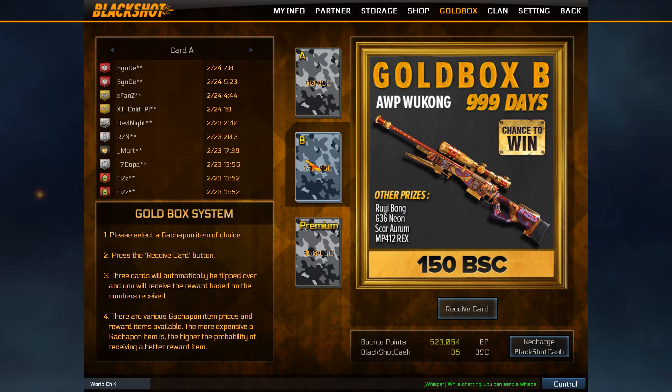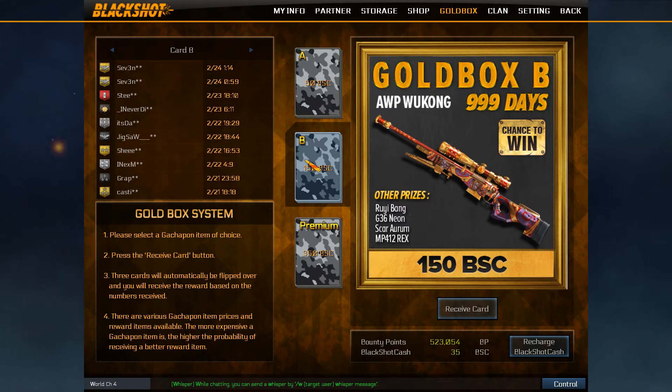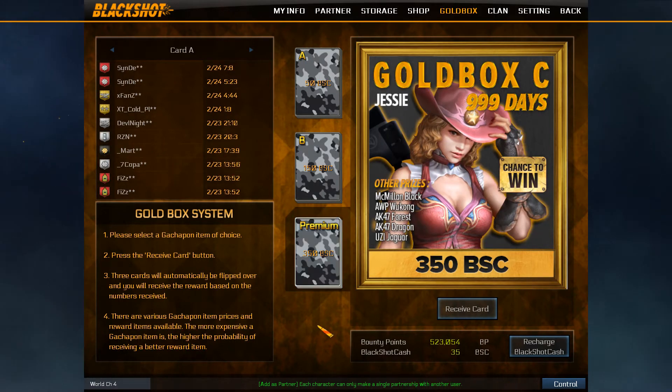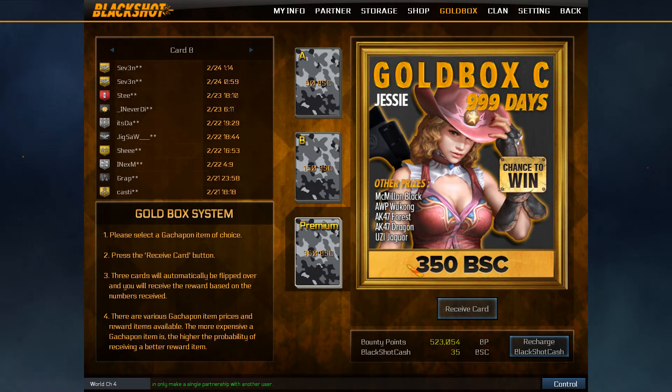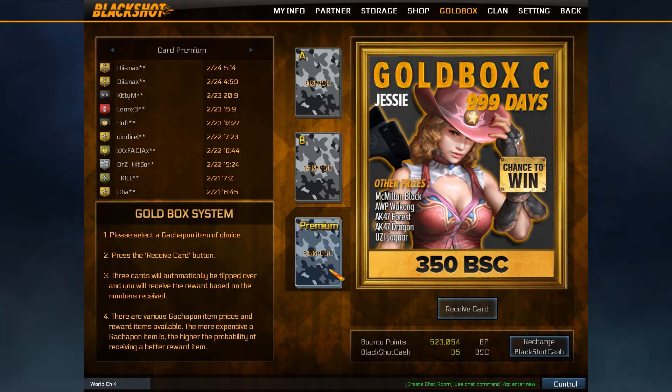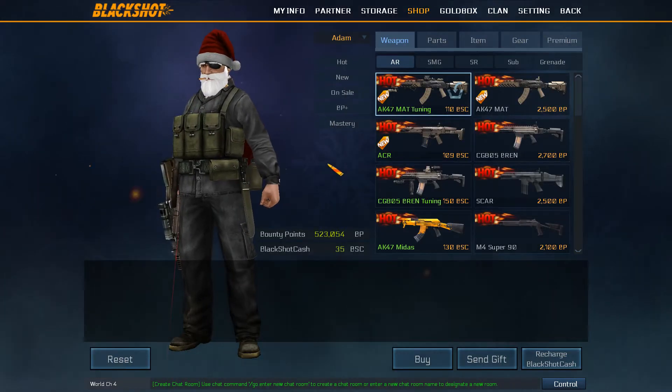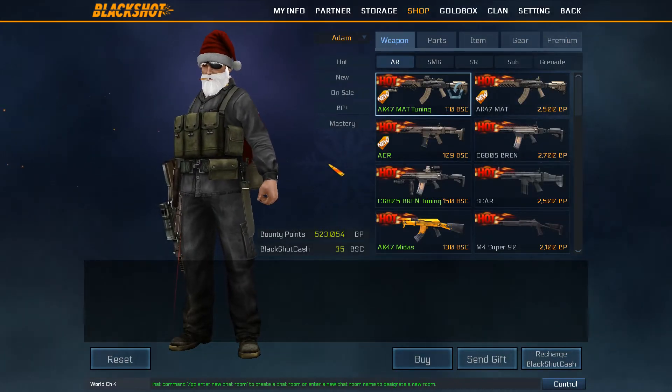They have actually done something to the SCAR, but have they done something to the brand tuning? Interested to see. AWP Wukong is nice. There's your new item. You obviously get your Macmillan Black - I hope it's available outside the box but I very much doubt it. Looking at this for the first time just like you guys.